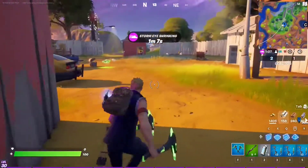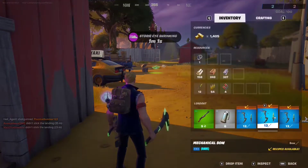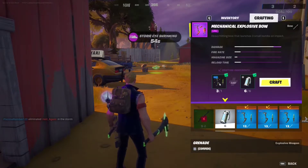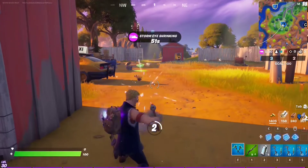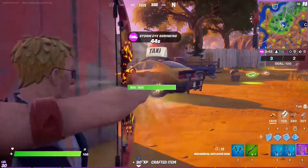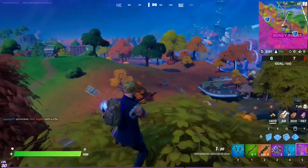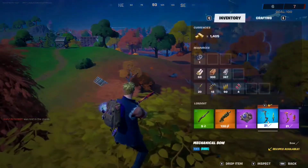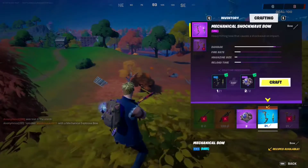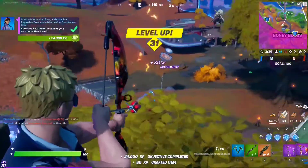To make an explosive bow, all you need is a mechanical bow and six grenades. Go to crafting and you can make a mechanical explosive bow using one mechanical bow and six grenades - just click craft and there it is. To make a mechanical shockwave bow, all you need is a mechanical bow and two shockwave grenades. Click craft and there it is - all done.